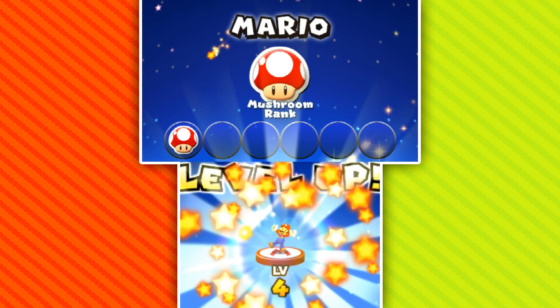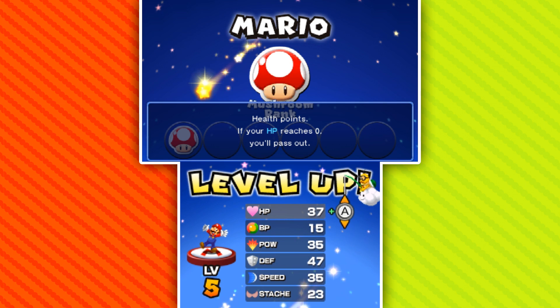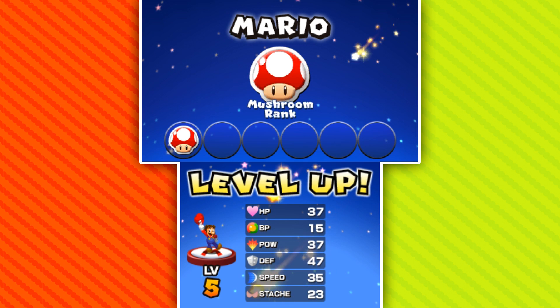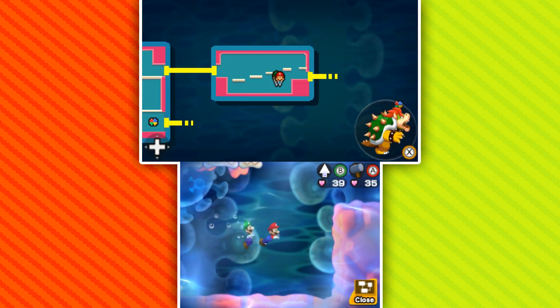Mario is still in mushroom rank but he's level five now. I'm tempted to up his power again — he has really high defense, just all-around really good stats. We got plus two, always good. What do we got going on this way? Not looking like anything of interest, so I think we're going to move out of this room and into the next one.